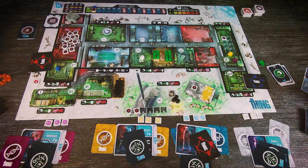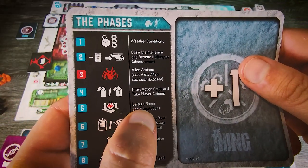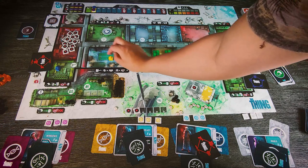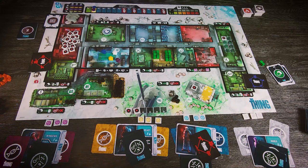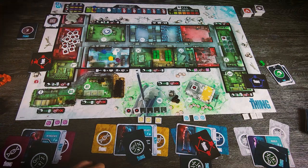Now we move to phase 5: the common room and accusations. This is the best phase of the game. We can exchange things and, most importantly, ask questions, accuse each other, and convince other players that someone is an alien. Finally, we vote — each player points out another player as the suspect they think is an alien. You can abstain, but that's probably not a good idea. Let's say no one exchanges anything and the voting starts. Niels gets three votes and McCready gets one. We move them on the suspicion track.